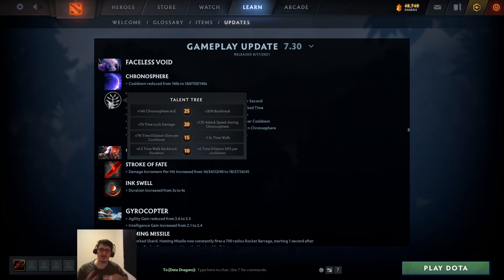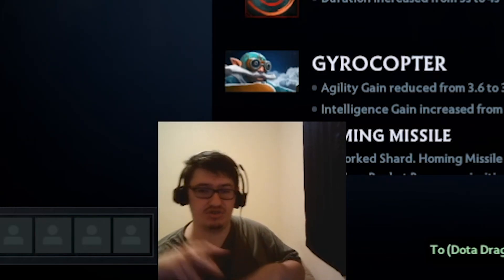So it's either timelock damage or plus 120 attack speed during Chronosphere - that's a toughie. I think you'd go with the 120 attack speed because that's basically a free Mask of Madness. Chrono somebody and just go ham.